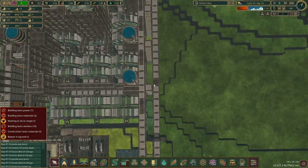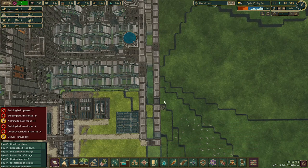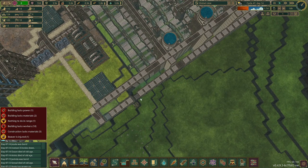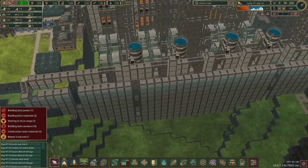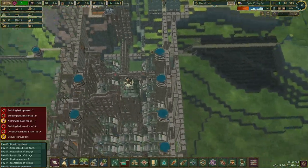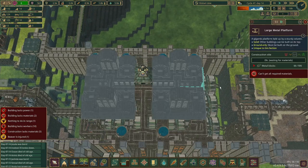The water does this S-pattern which slows it down. You could slow it further by putting another wall in front and having an even bigger, longer S, but that also reduces how much power is created. Currently getting 30 days out of this setup, so I don't really want to reduce the power any more than it already is.